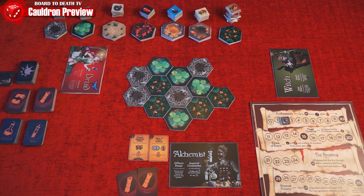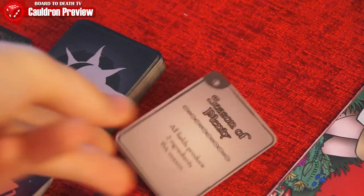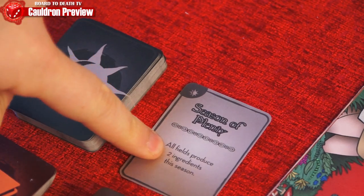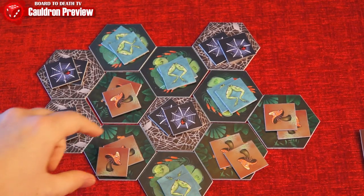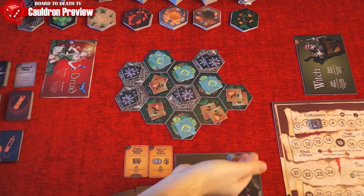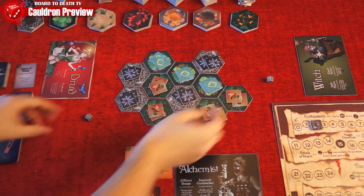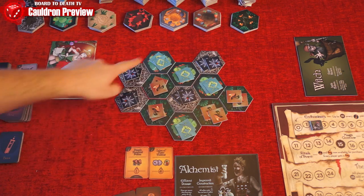The game is played in two seasons: the harvest season and the market season. The harvest season starts with flipping over an omen card. This is visible to all players and is read out loud. These affect the current harvest season. Then you must populate the board with one ingredient matching each tile. Some omen cards might affect this number. Now each player will roll a die to see the turn order for this round. Play now goes around the table with players taking one action each until all ingredients have been harvested from the board.